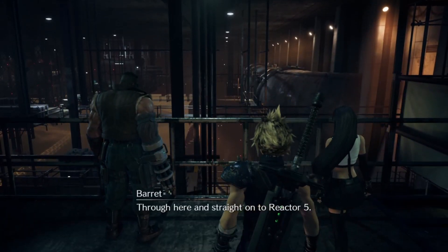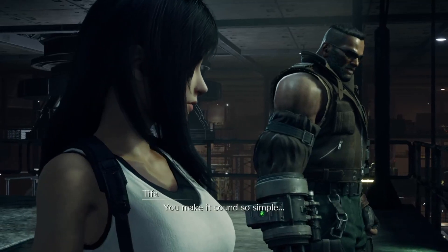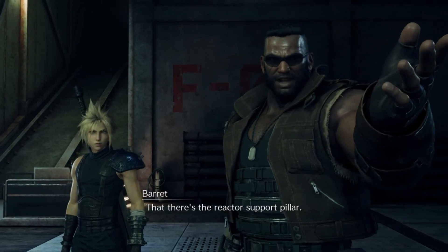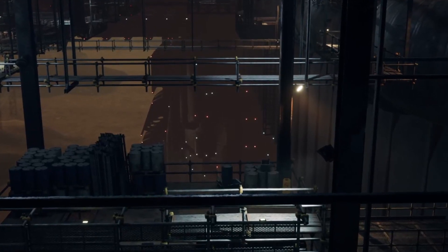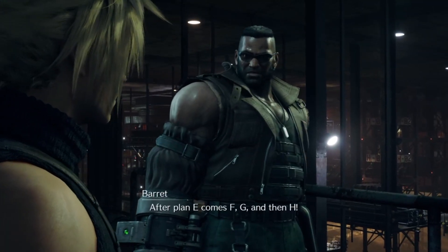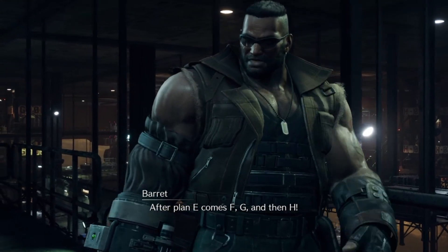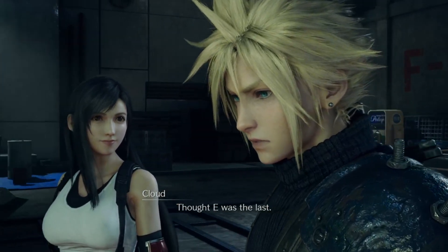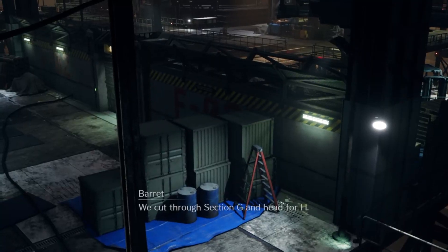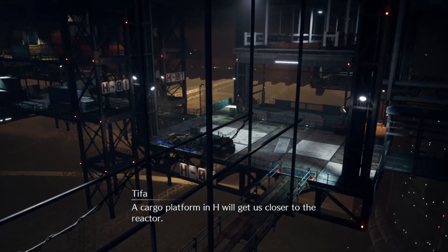Through here and straight on to Reactor 5. You make it sound so simple. Only because it is. That there's the Reactor support pillar. So what's the plan? After Plan E comes F, G and then H. I thought E was the last. This here is Section F. We cut through Section G and head for H. A cargo platform in H will get us closer to the Reactor.